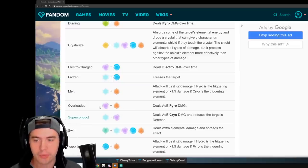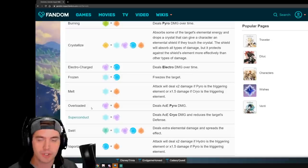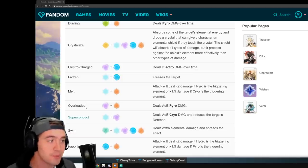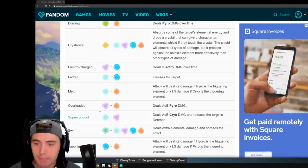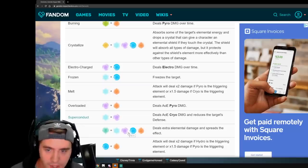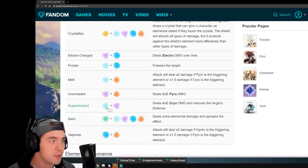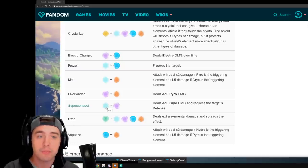The other big one is overloaded. By doing fire and electricity, you get the overloaded — which is a huge explosion. This is really good for chipping away at armor and shields, and between the electrocharged and the overloaded, you've got most of what you need. If you can throw in another character that kicks major butt — maybe Venti for swirl damage, or even a cryo character — you can start doing some pretty nutty things. With a cryo character you can do superconduct, which gives area of effect damage and also reduces the target's defense, so you do even more damage.